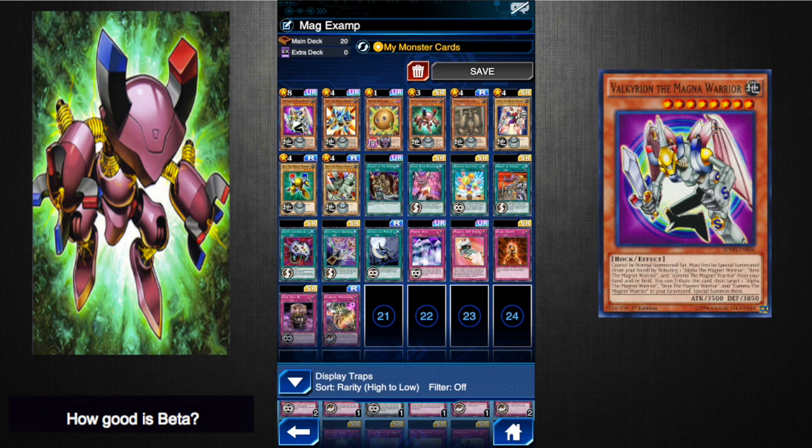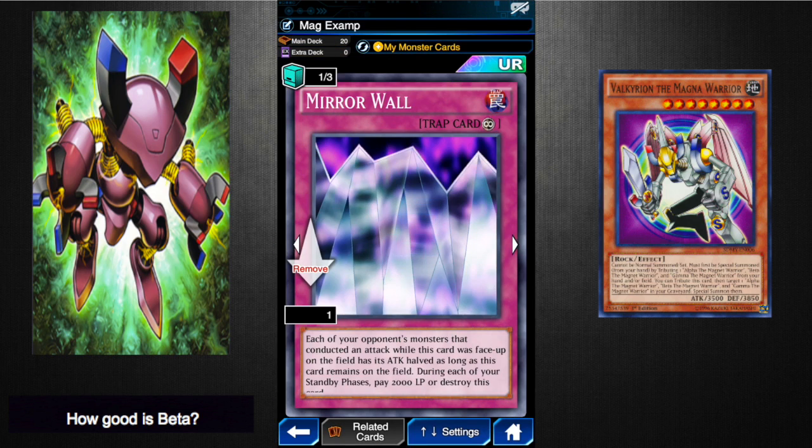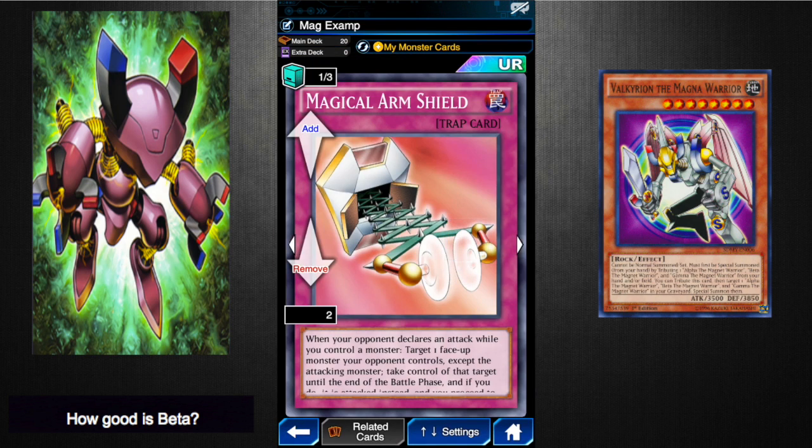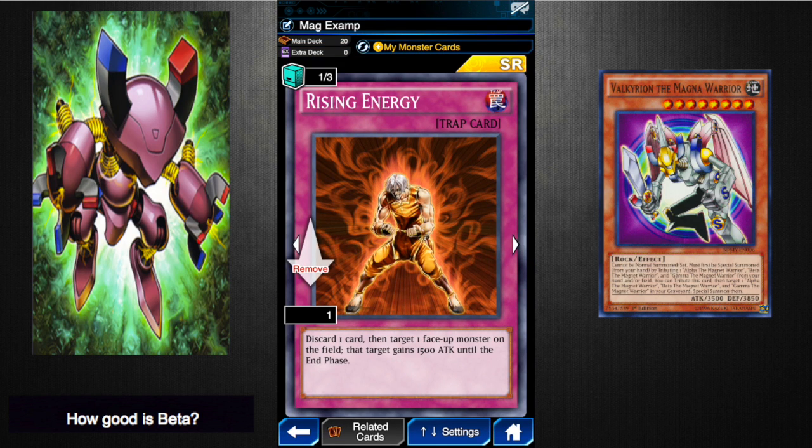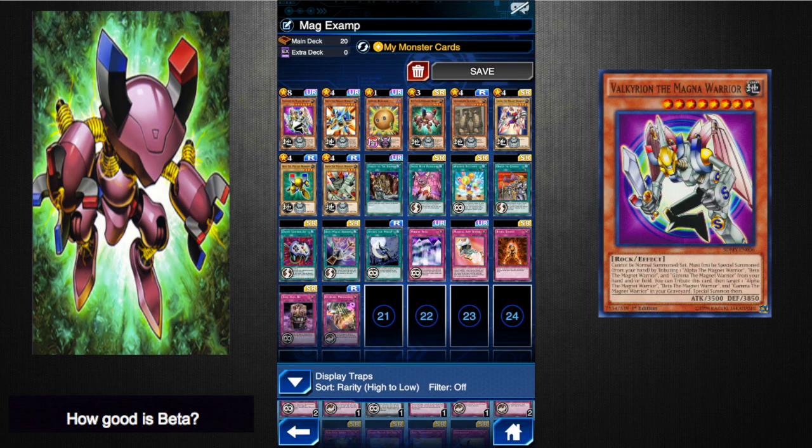I meant to put Windstorm in this trap card list but forgot — I would absolutely run Windstorm. Mirror Wall is going to be your new best friend; if you have multiple please run all of them, it's great because people can't easily swing over your Magnet Warriors with it, though it's only a one-turn thing. Magical Arm Shield is great because it's easy to get a Magnet Warrior out on the field with My Monster Cards. Say they've got two Red-Eyes Black Dragons and they attack your Magnet Warrior — you get to pull one over, they attack that, and they're both gone. Rising Energy is good because it lets you boost up one of your Magnet Warriors and lets you put another card in the graveyard — discarding another Magnet Warrior, which is pivotal for getting your Delta out, destroying it, and getting your Valkyrian.